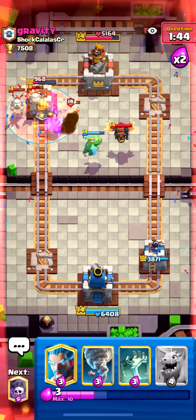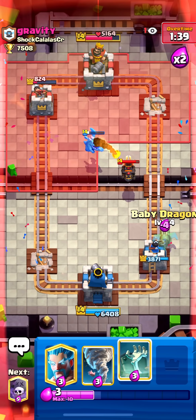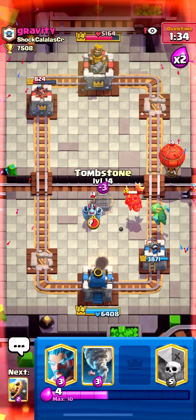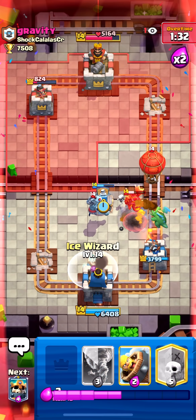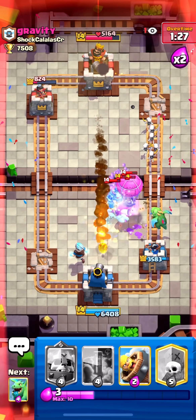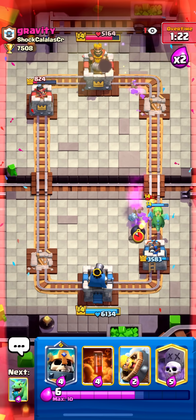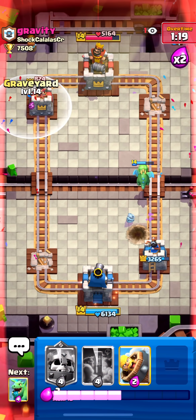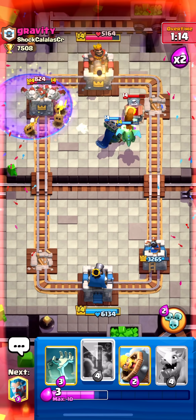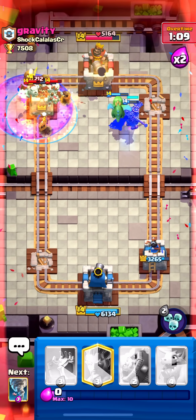Look how much damage we got though! If I can defend this, I win. I'll try my best — ice wizard up high, then a really good tornado timing. That was the tornado we've been looking for — the god tornado. Now graveyard, Skeleton King in the pocket.